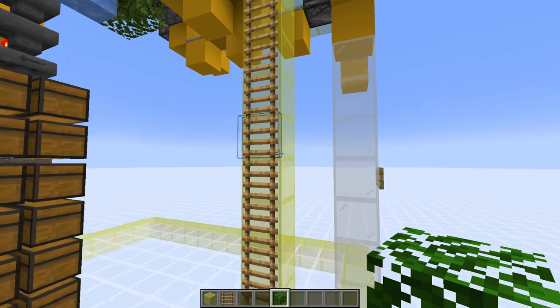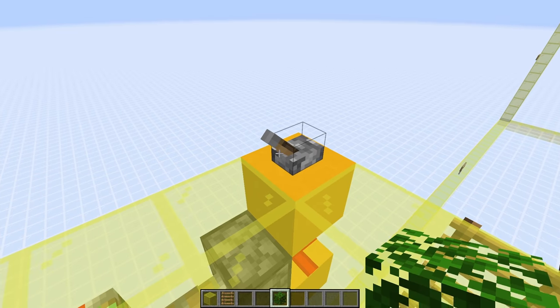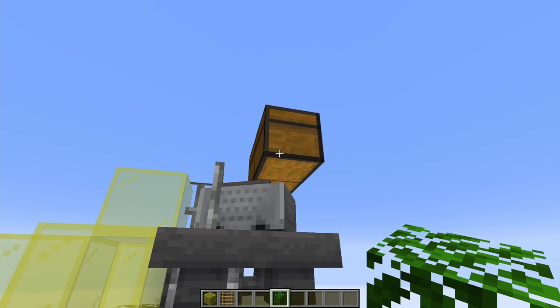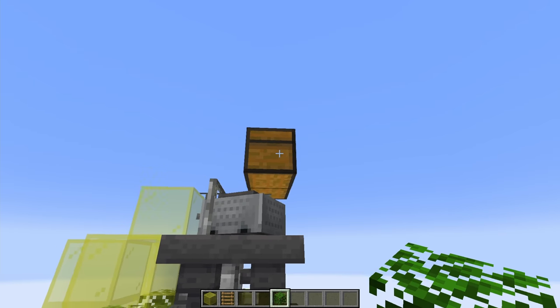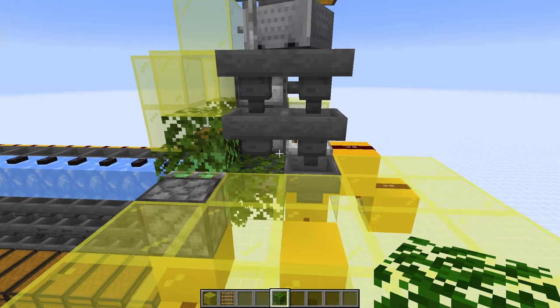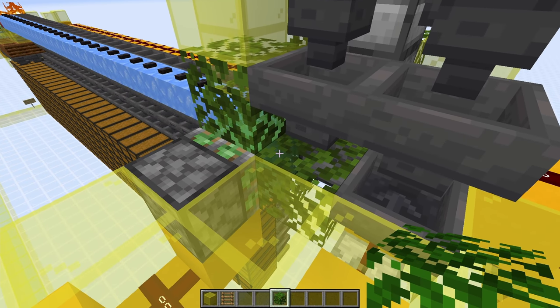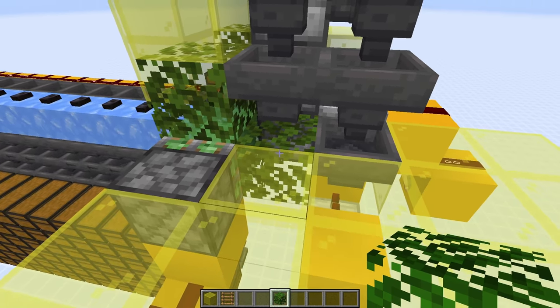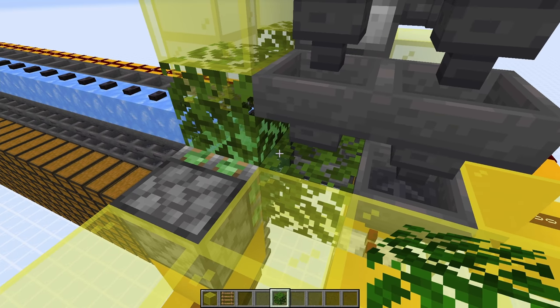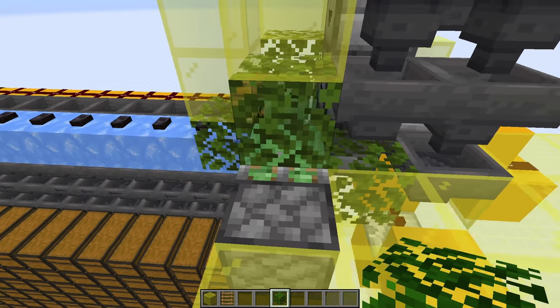Now to finish off the build, you can add a ladder over here to make it easy to get up to this platform. This means you've got access to the on and off switch and also access to put the gold into the chest here. Obviously you can add more chests here if you want to have a backlog of gold. Also, it's probably a good idea to put a leaf block in here next to the slime just to make sure that if you drop any items, they won't fall through this hole. Also make sure you don't put any glass in here because that will then stick to the slime block on the other side.